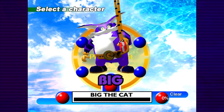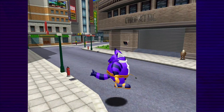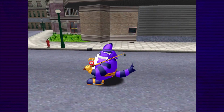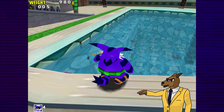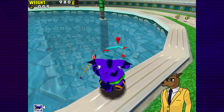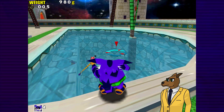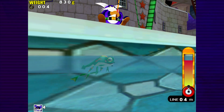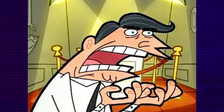Next on the chopping block is Big the Cat, who is somehow even worse. No spin dash, no flight, no enhanced jumping power, and no importance to the plot. He's just Big. But Dr. Rank, don't Big's levels have the least amount of platforming? All you do is fish for a frog, and while you can only aim the line along the horizontal axis, you can zigzag the crosshairs to send it further out to sea. Wow, you are absolutely correct, Cedric. Big's levels would be the easiest to play — if we could play one.